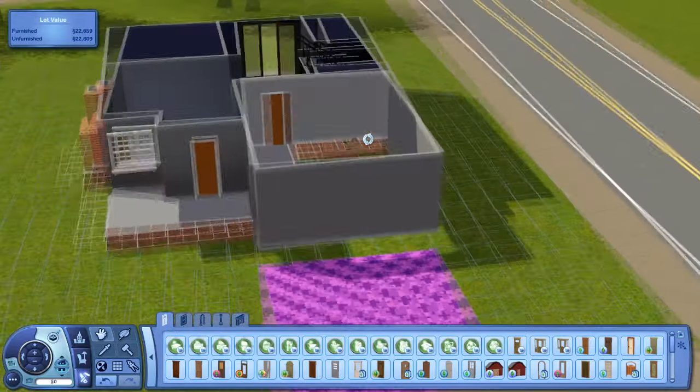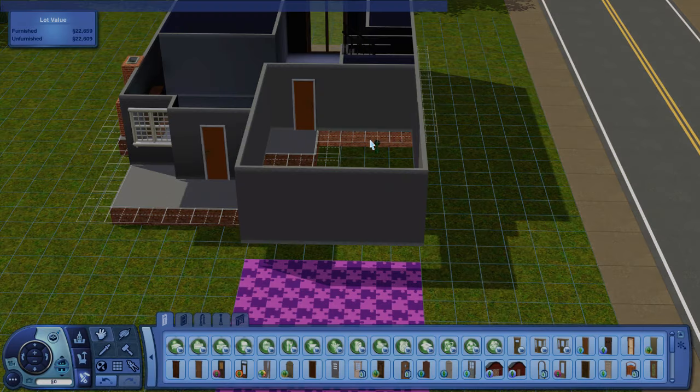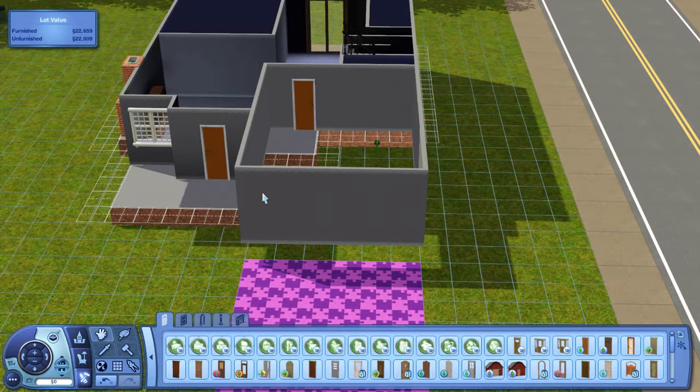So this is basically what we'll be working with. You're going to go into Control+Shift+C — I'll type the instructions for getting to the command cheat area down below. You're going to type in 'testingcheats enabled true.' And then you're also going to type in 'constrainfloorelevation false.' Basically what this cheat is going to do is allow us to change the different variances of the floor levels and their elevation.